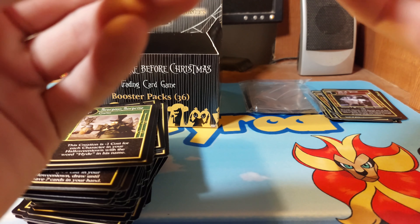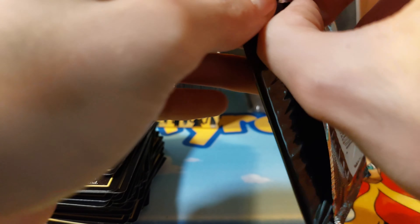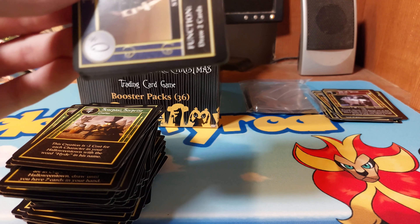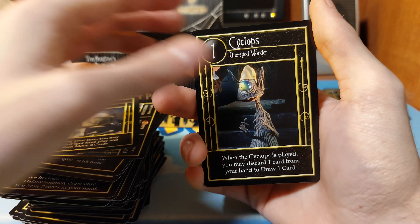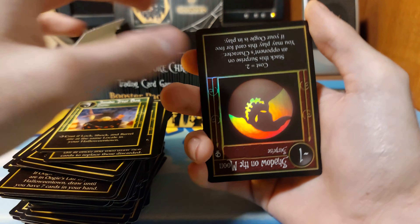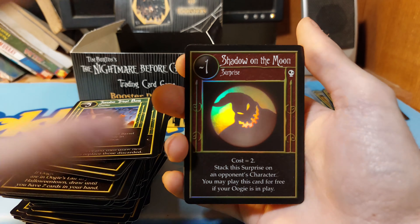That is the pack art if I didn't show it. It doesn't look like they've been resealed or anything. The people I bought from did inspect the packs on the box to see if any damage was done so they could sell it. Oh okay - we finally have a foil! Shadow on the Moon!